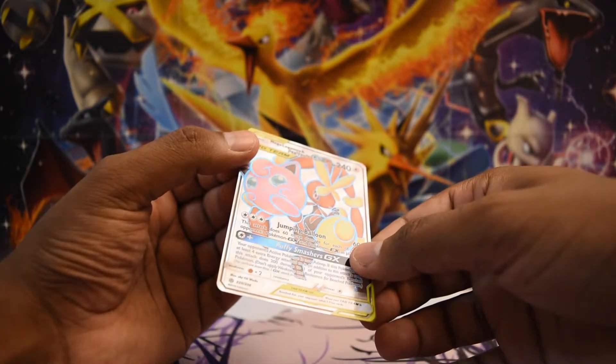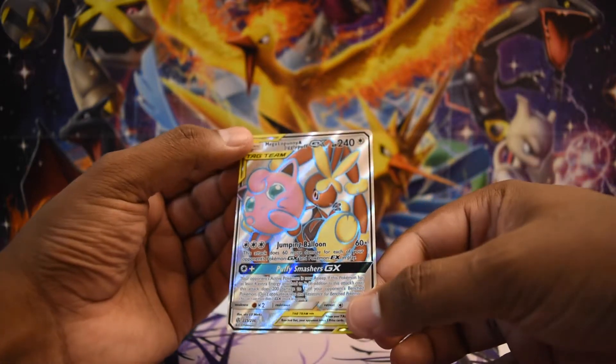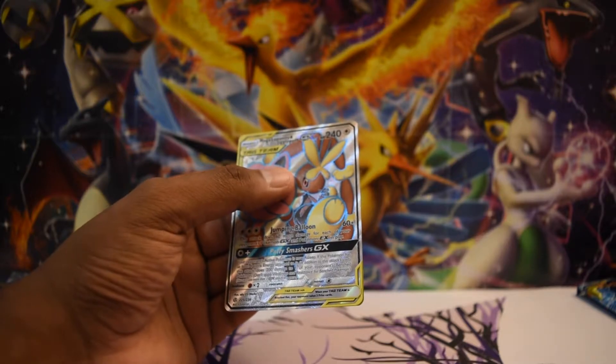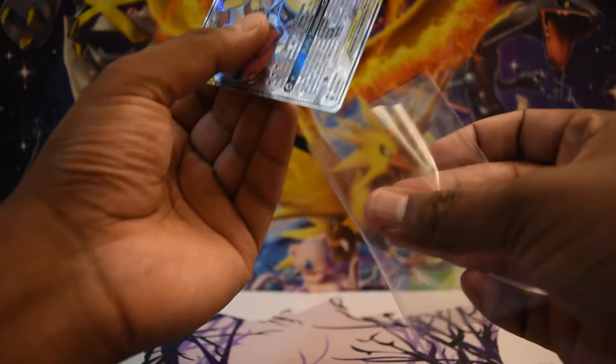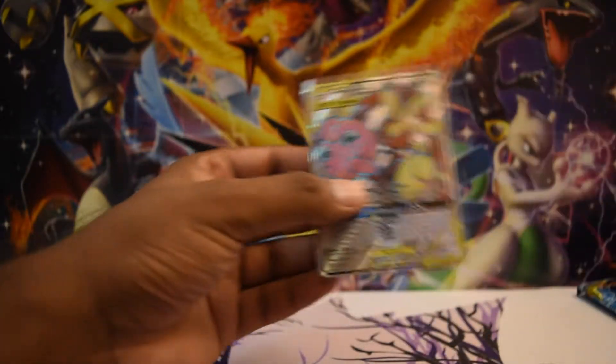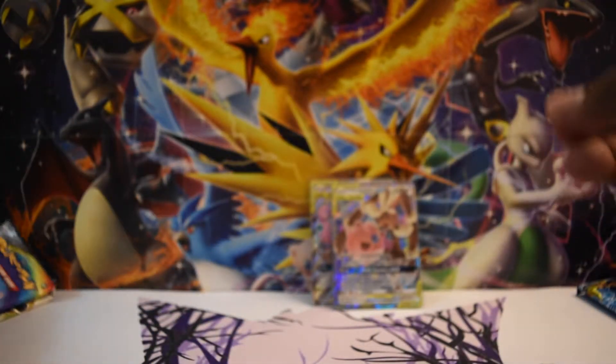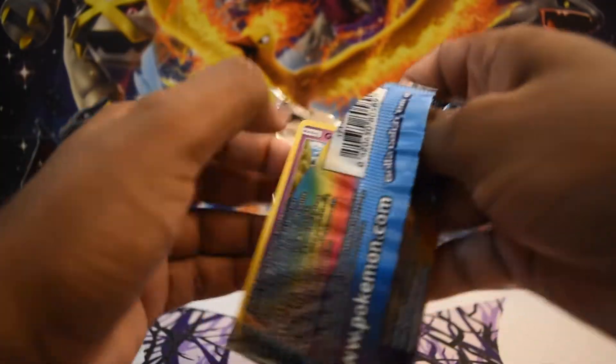The Mega Lopunny and Jigglypuff full art — number 225 out of 236 — a good-looking card, may I say. And ironically enough, exactly a matching card for our previous pull! So how do you like that? We'll go ahead and put those two in the back, but let's keep going.